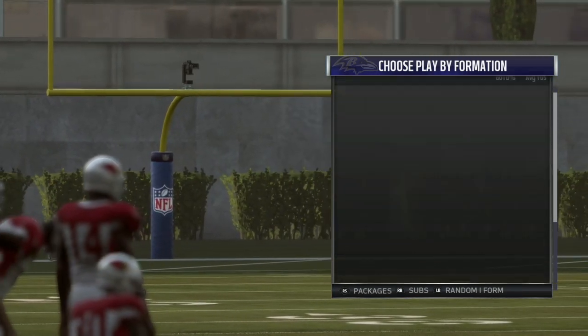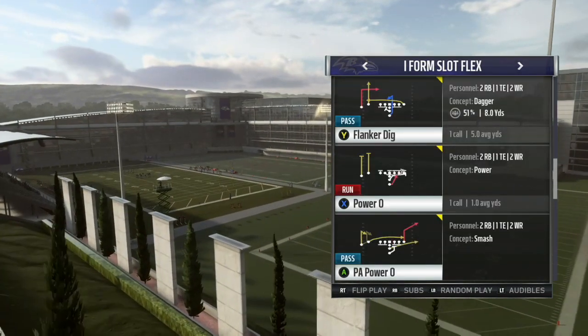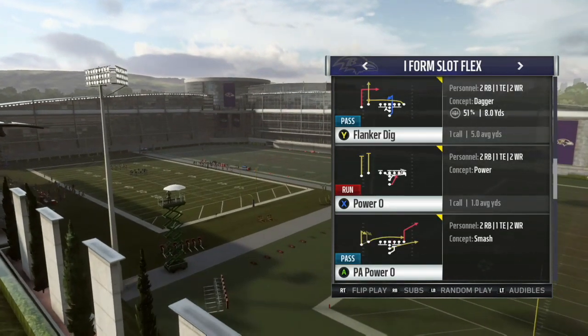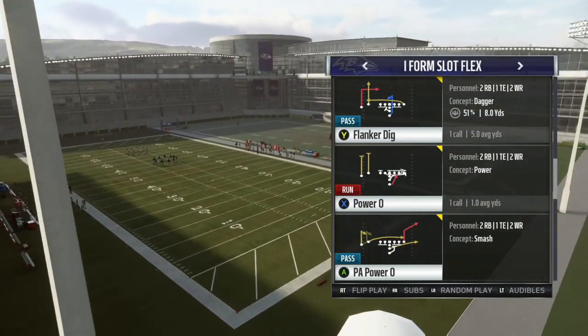We're using Green Right Slot Spider 2Y Banana. In Madden, the formation is called I-Form Slot Flex, but the West Coast terminology would be Green Right Slot Spider 2Y Banana.